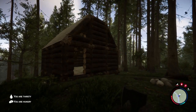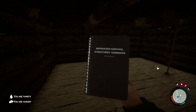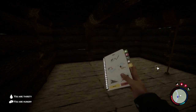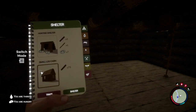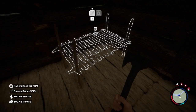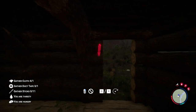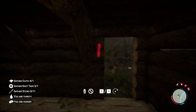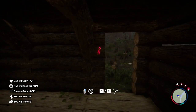Now that the house is built, time to put some furniture down. The way you do that is you access your notebook and hold X to switch modes — you'll see a whole bunch of furniture you can put down: decorations, traps, even pre-built houses.